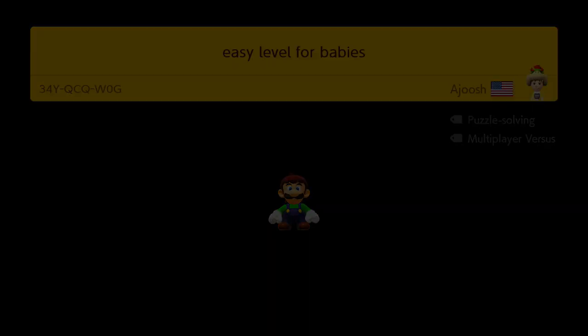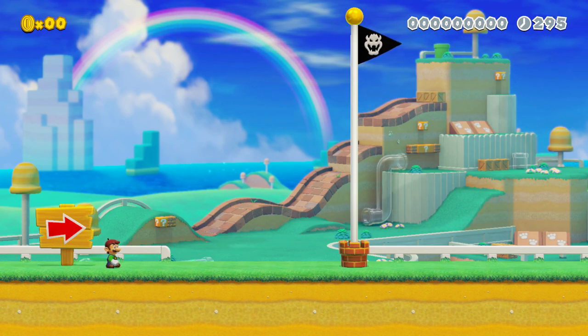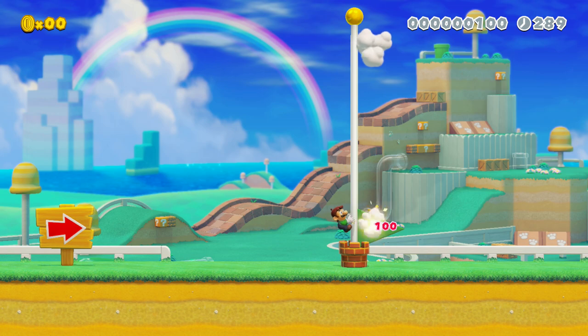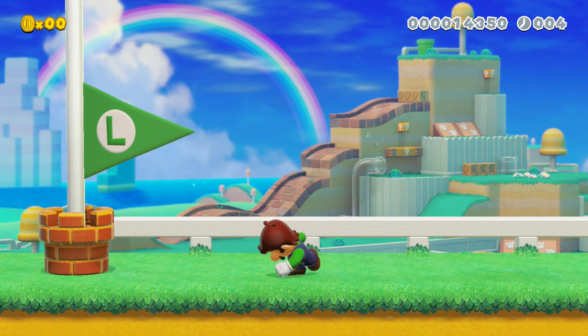Starting off this list, we have the easy levels for babies, where literally all you have to do to complete it is just walk about 50 centimeters and jump onto the flagpole. That's it! That's literally the entirety of the level. It should seriously only take you about 2 seconds to beat. It's that easy.